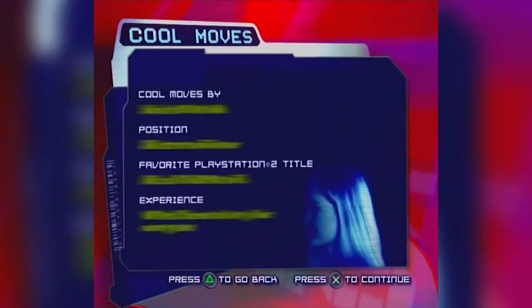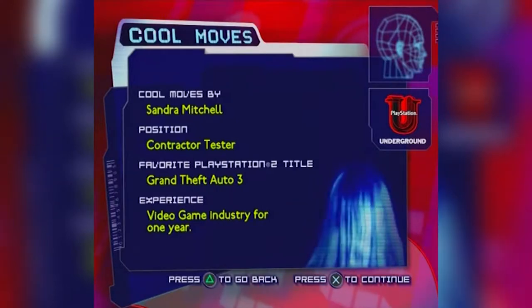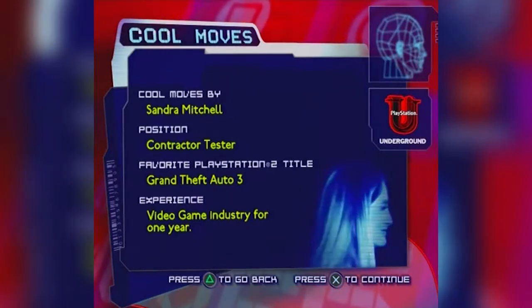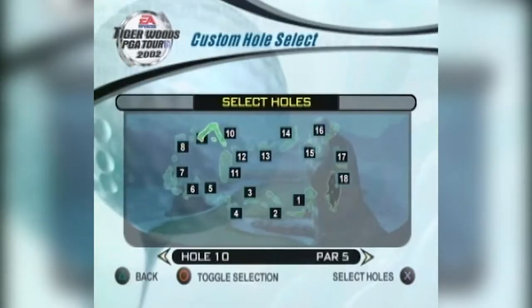Hi, my name is Sandra Mitchell and I work at 3rd Party Format QA. I'm here to show you a cool move for Tiger Woods PGA Tour 2002. The move is how to get set up for a double eagle on a par 5 course. This cool move is on Tiger's Dream Course and it's on hole number 10.